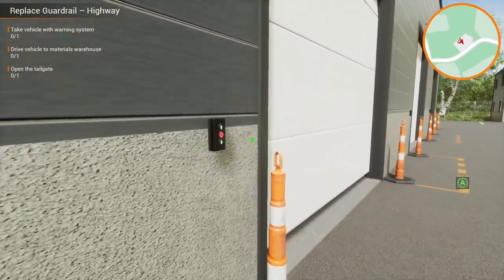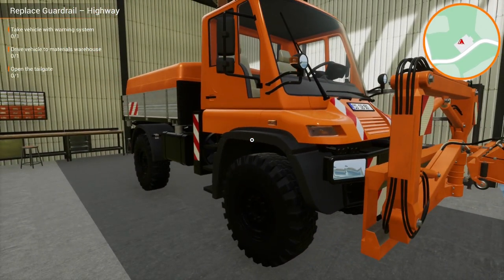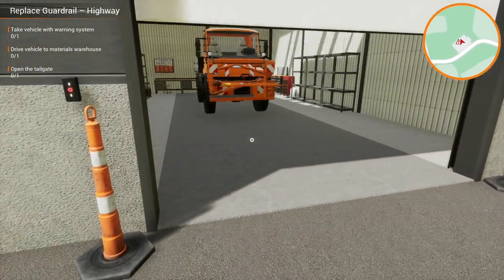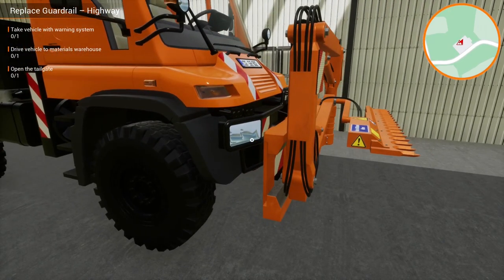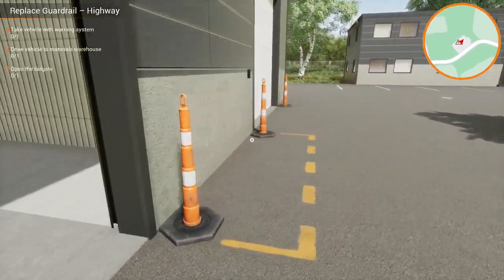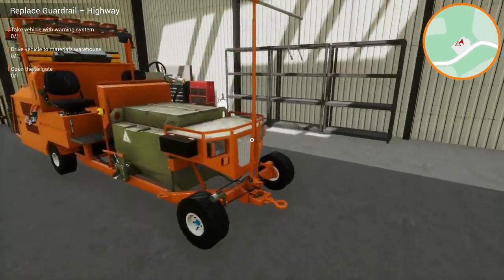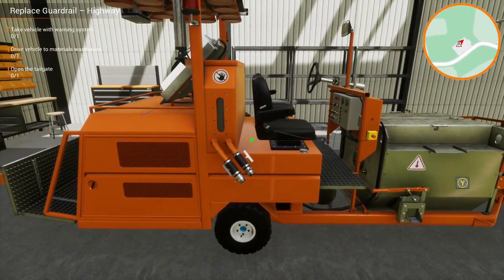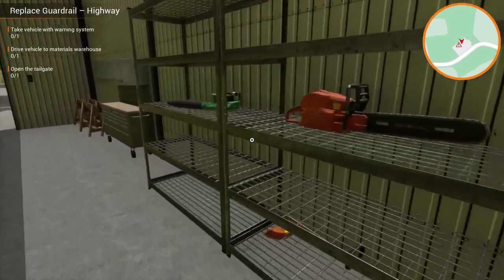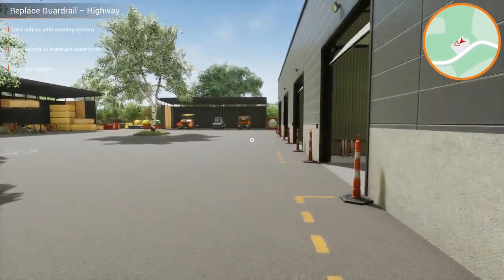We're going to continue having a look since it's our first look. There's a road cleaner — that's cool and different. This one might be something to do with hedges or verges. Is this going to be like the painting tool maybe? I don't exactly know what everything is. I think what we need is the one with the warning system.